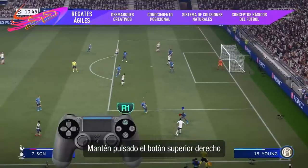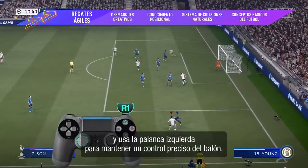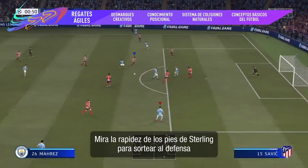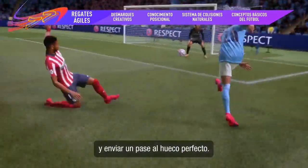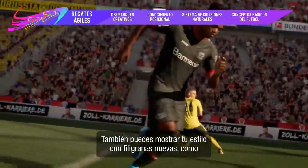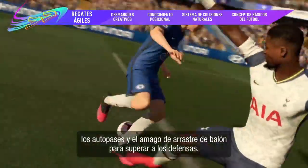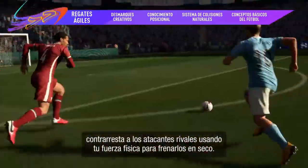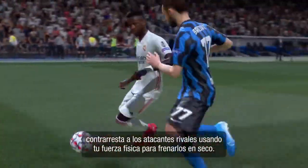Hold down the right shoulder button and use the left stick to get close control over the ball. See how Sterling uses his quick feet to take it around the defender and lays off that perfect through ball. Or do it in style with the new skill moves like the bridge dribble and the ball roll fake to explode past defenders. And in defence, counter the oncoming attacker by using your muscle to stop them in their tracks.